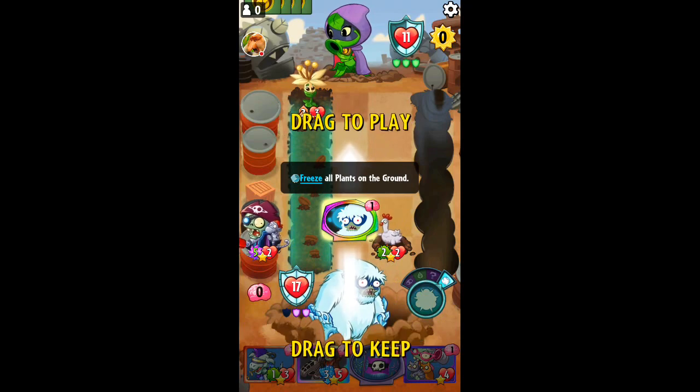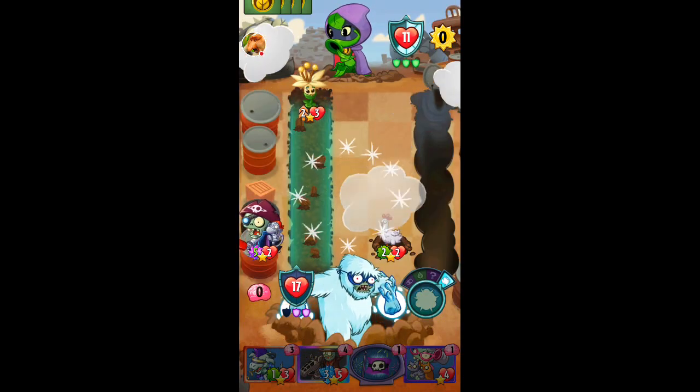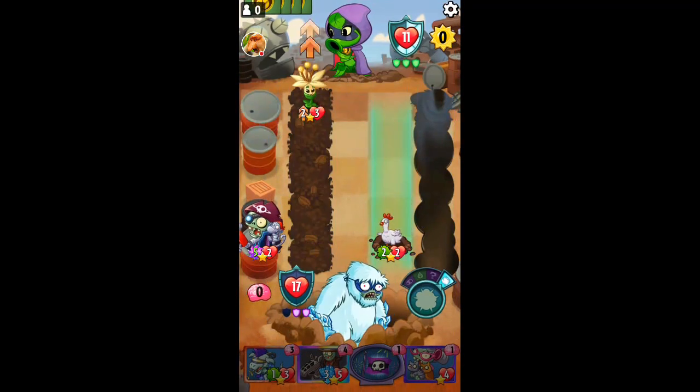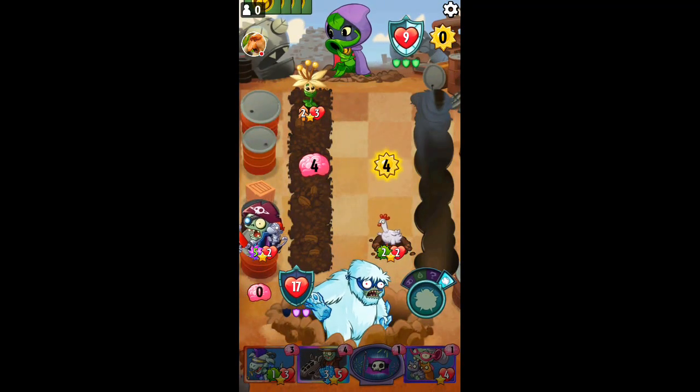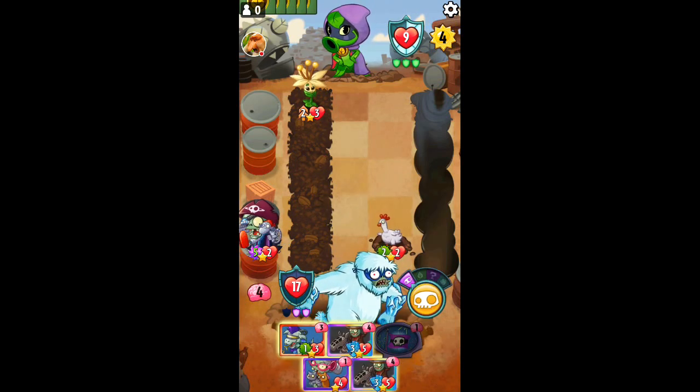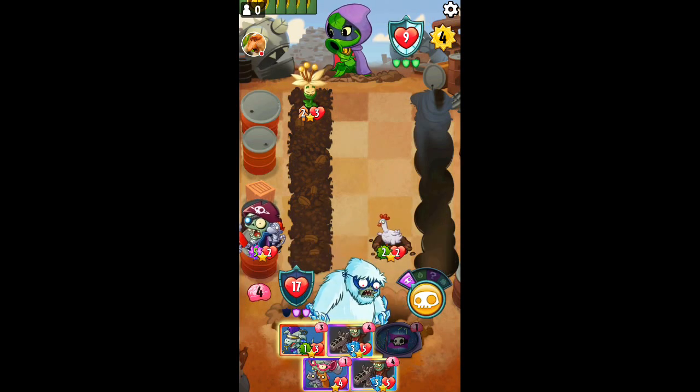Freeze all plants on the ground — I will take it. He's going to be frozen until the attack phase after next. Perfect. When he's frozen, the double strike takes it away? That is ridiculous.